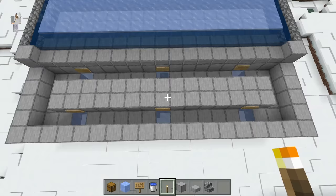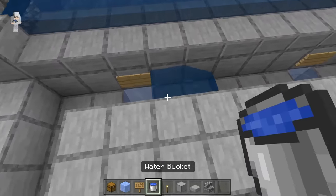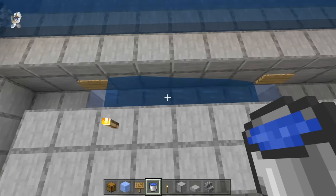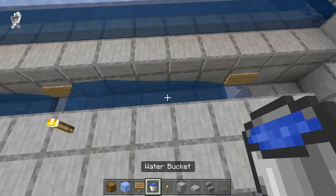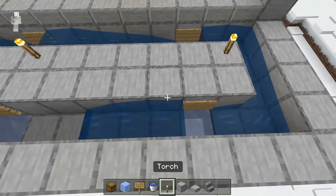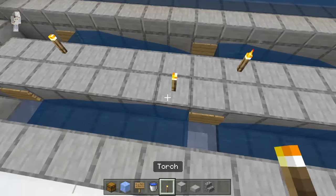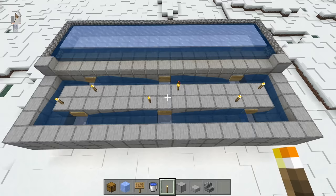After placing all those signs and ice blocks, come over here and place water at this spot. Then place a torch over here — by placing a torch next to that water, we will prevent that water from ever freezing. Come over here and place down water, then place a torch to the side. Repeat this for each water spot: place water and a torch. Once you're done placing all that water, the water should all flow correctly.